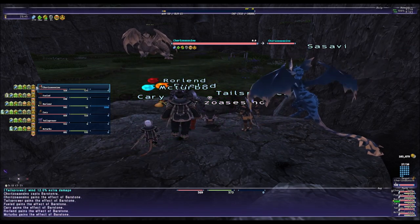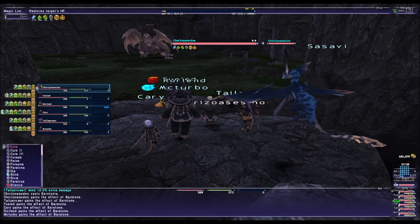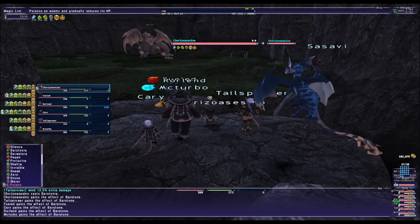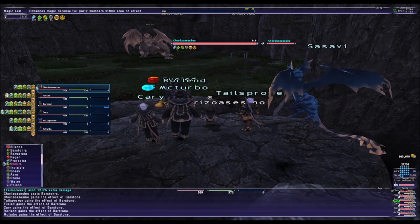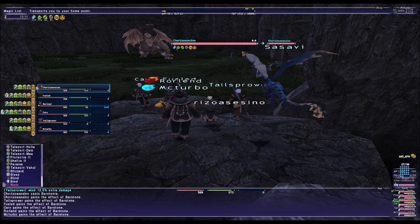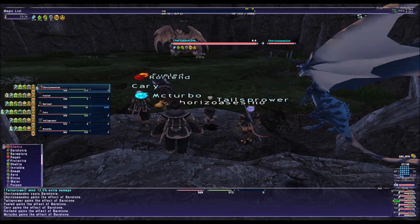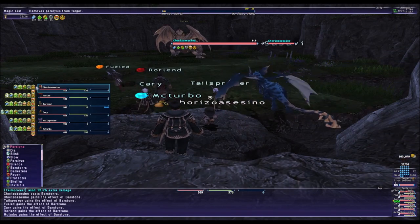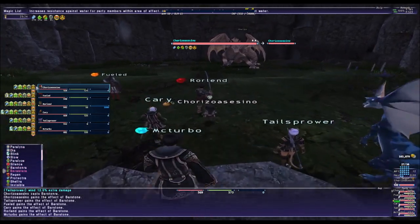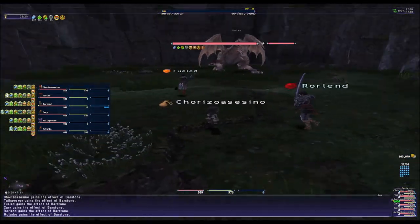This guy uses stone attacks and wind attacks. For this fight we are going to go either right flank or left flank. You cannot be in front of him or behind him because he will kill you instantly.